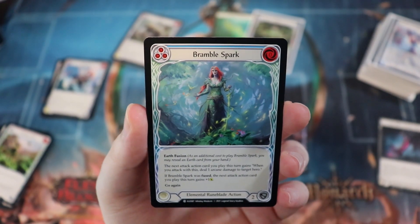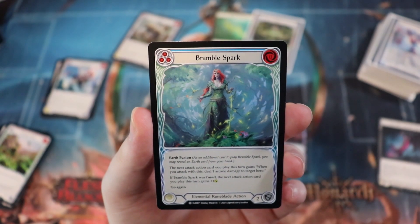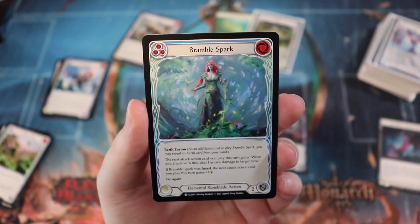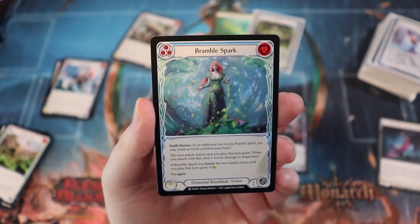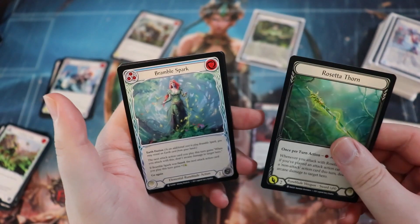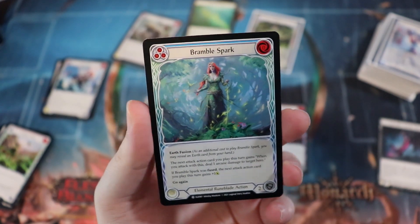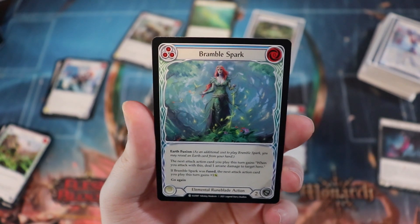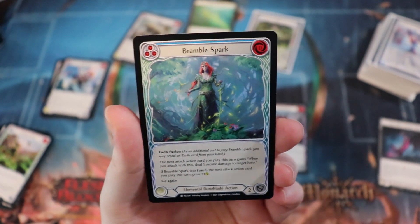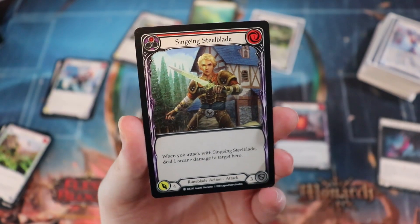Bramble Spark is another one I don't think was spoiled. It's a zero-cost card, blocks for two, it's an elemental rune blade action with earth fusion, and it says the next attack action card you play this turn gains 'when you attack with this, deal one arcane damage to target hero.' You play a non-attack action, then an attack action, and if you can get Go Again you can follow that up with the Rosetta Thorn for more arcane damage — chaining together really disgusting turns of unblockable damage. If fused, the next attack action gains plus one for yellow, plus two for red. A zero-cost card that pumps your stuff is really good. This is going to be a key card for the Briar limited strategy, especially in draft as it's common.